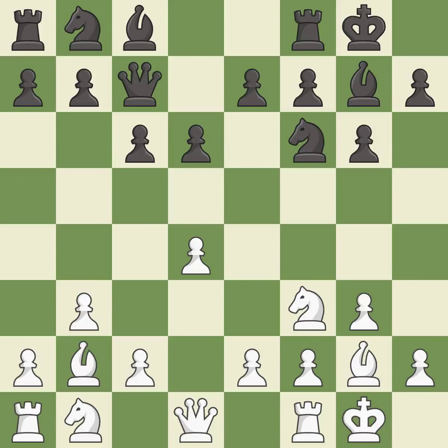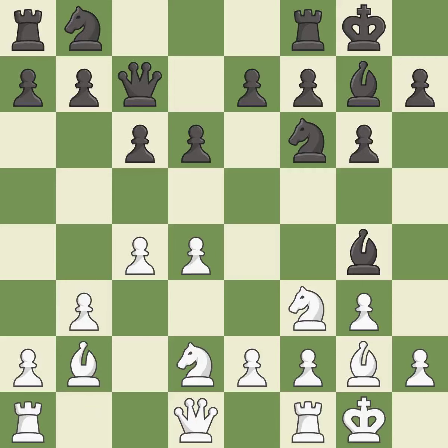This develops a queen off its starting square, getting it into the action — it is good. This activates a bishop by developing it off of its starting square — it is good. This develops a knight off its starting square, getting it into the action — it is good. This strikes at the center with a pawn, fighting for space — it is good.